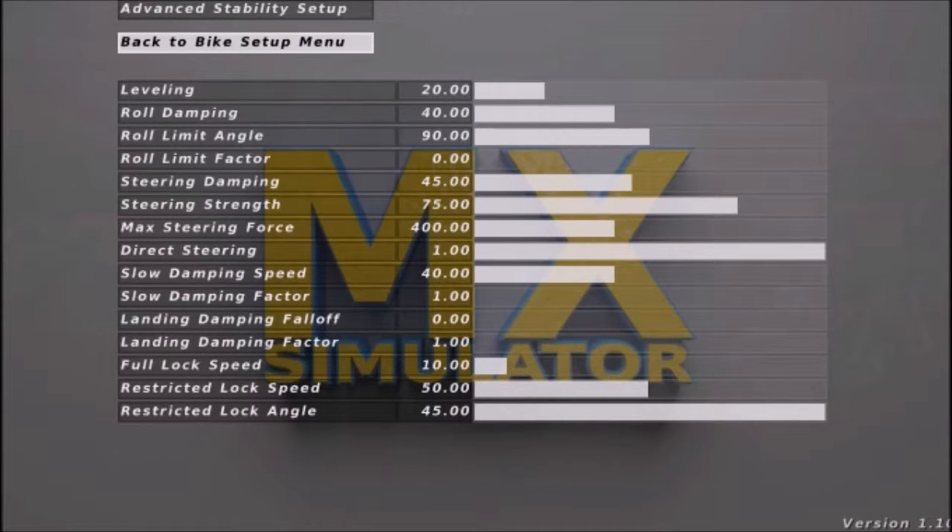Alright let's whiz through this: 20, 40, 90, zero. Why is that? That roll limit factor — zero. Yeah, yeah. 45, 75, 400, one, 40, one, zero, one, 10 — yep — and 45. 35? No, 45 — thank you.